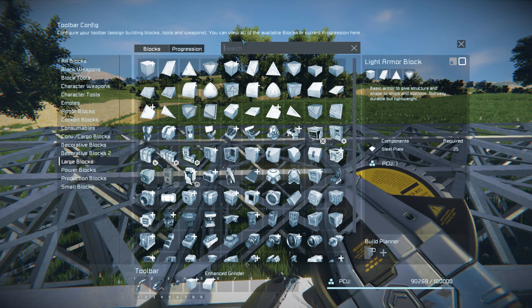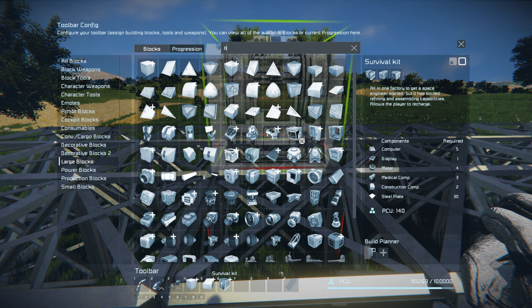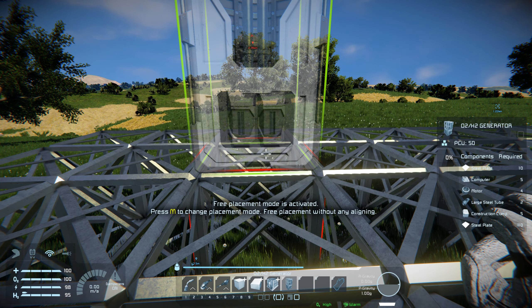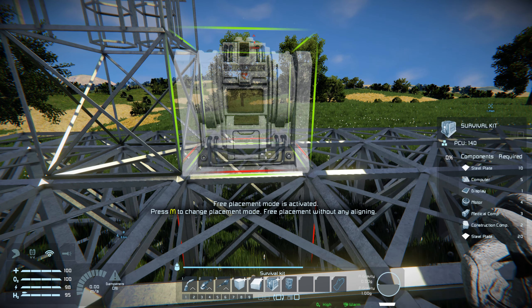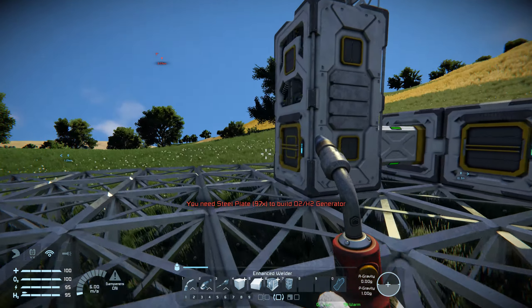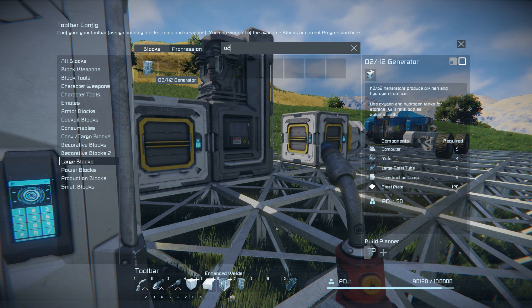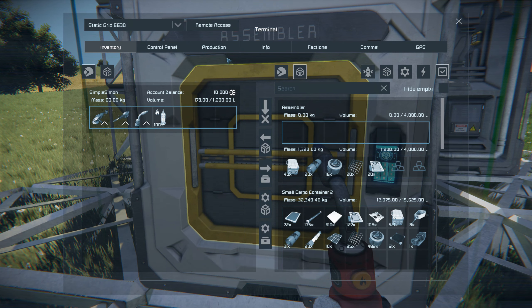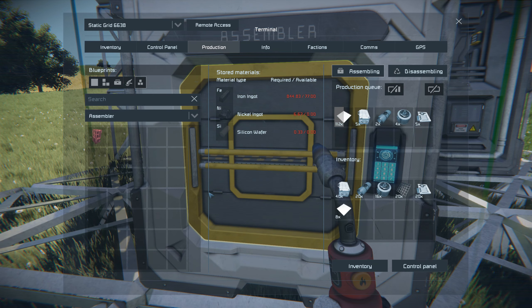Let's find the survival kit and the O2 generator. Place them facing that way — survival kit there, get it welded up. Let me add that to my build planner. By putting that on the build planner, I think this will now craft up all the resources that I need.